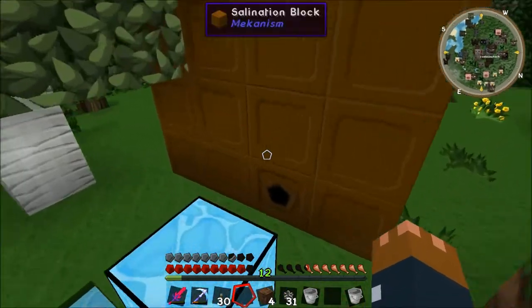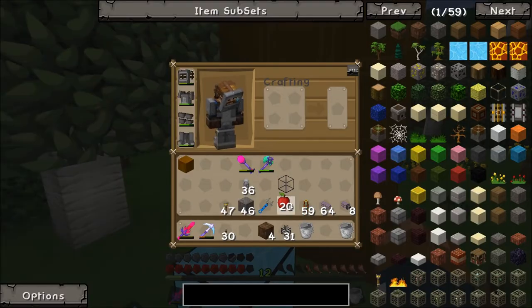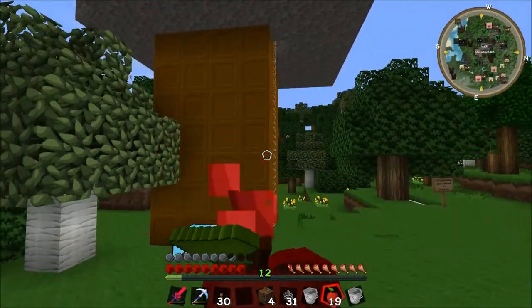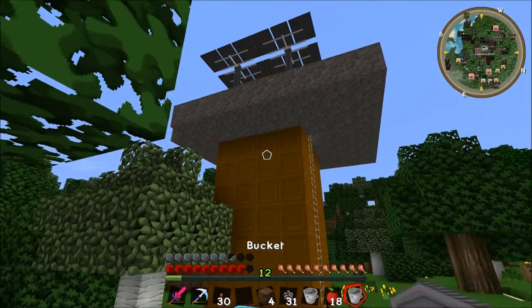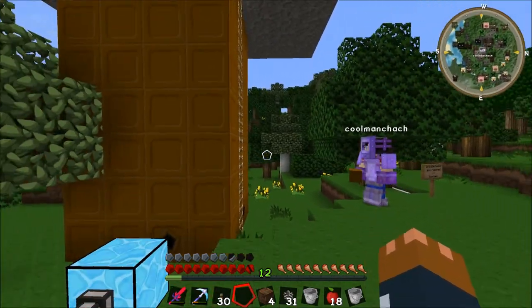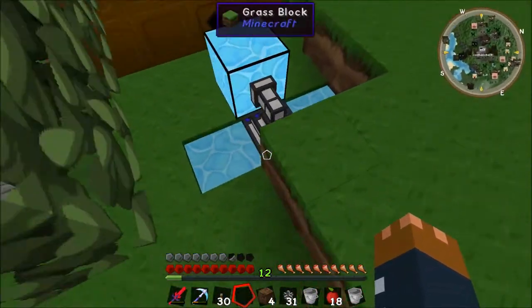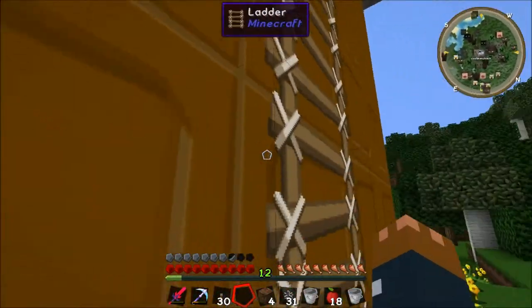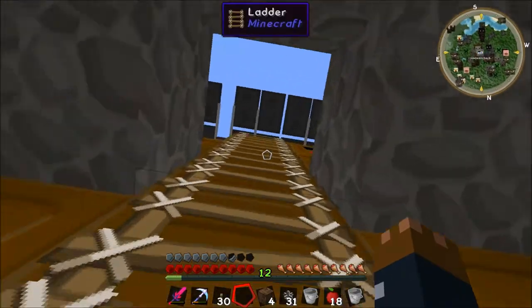Look at this beautiful salination plant — so nice. It looks a bit ugly, which is why I want to move it into a Mystcraft age. This is just temporary. It's like the biggest thing we've ever built and we're saying it's temporary. Where am I putting the upgrades? In this transfer node thing.